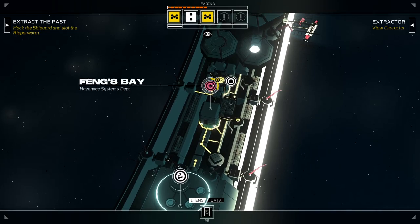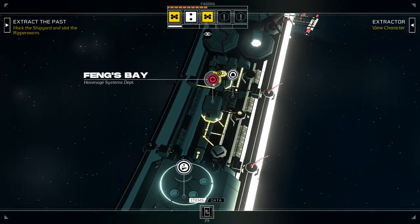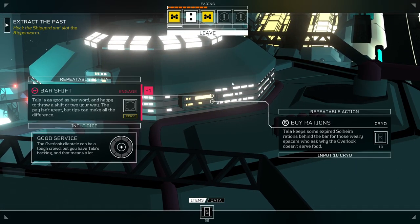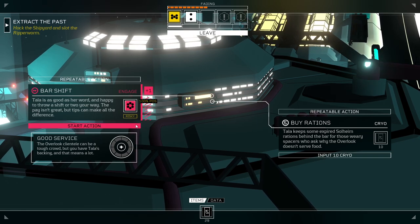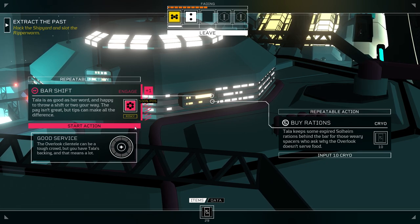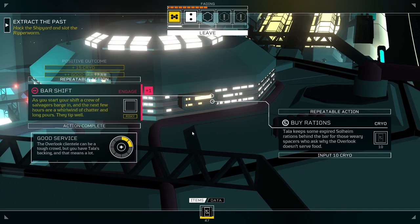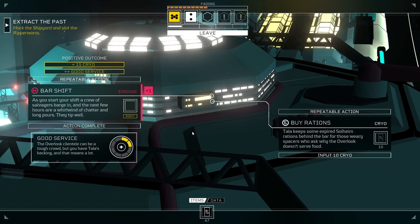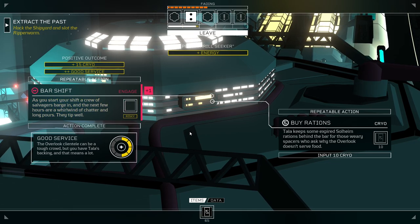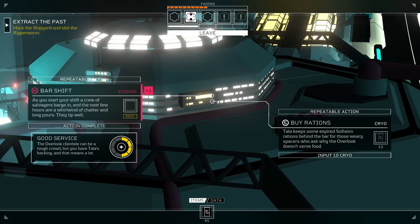Alright, do we need to go see Feng? No, okay, the clock for the Ripper Worm is here. So that's just gonna take a few cycles to do its thing. We better make some money, I guess. Because even with the thing, we're still looking at having to pay 80 cryo for that next hit of stabilizer, and we're getting to the point where it is critical that we buy it. So let's throw a couple of fives at this bar shift. Okay, 15 cryo, two pips of good service. And we got our Thrill Seeker. That bar of energy doesn't actually do anything, but it's nice to have.